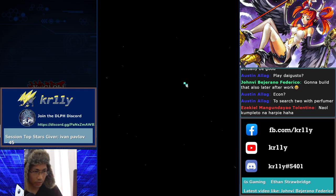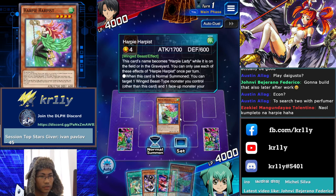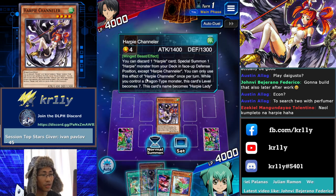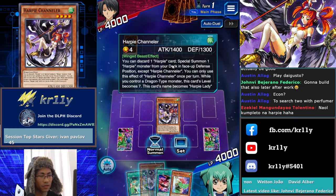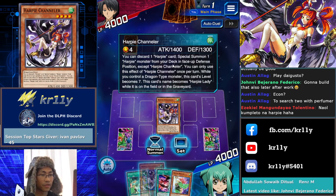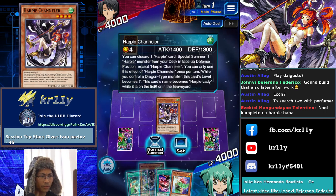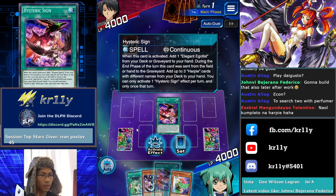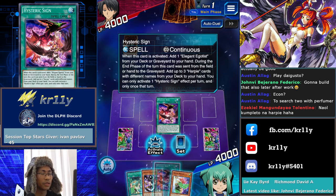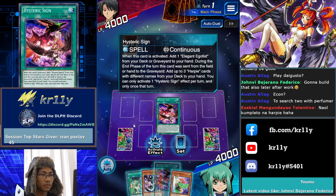Alright, let's go — Harpy! The first Harpy testing, let's go — 12k gems, poggers. I actually don't know how to play this deck yet. You can discard one Harpy card to special summon a Harpy monster from your deck in face-up defense position except Harpy Channeler. You can only use this effect once per turn. While you control a Dragon-type monster, discard's Level becomes Level 7 and its name becomes Harpy Lady while on the field or in the graveyard.